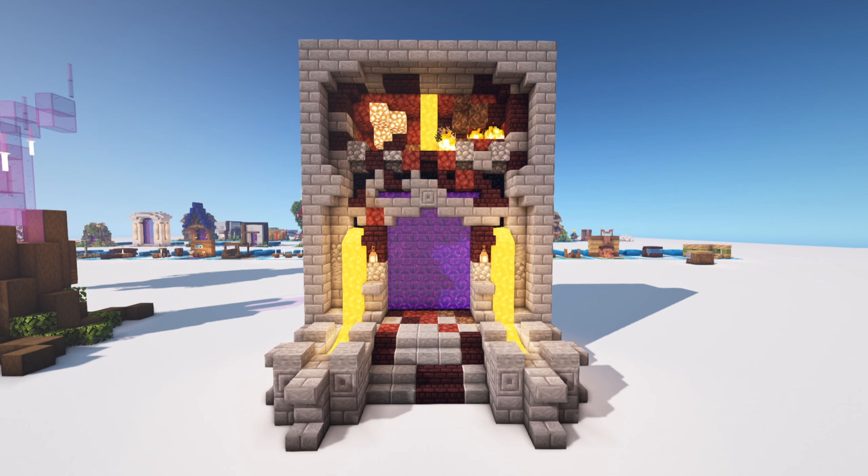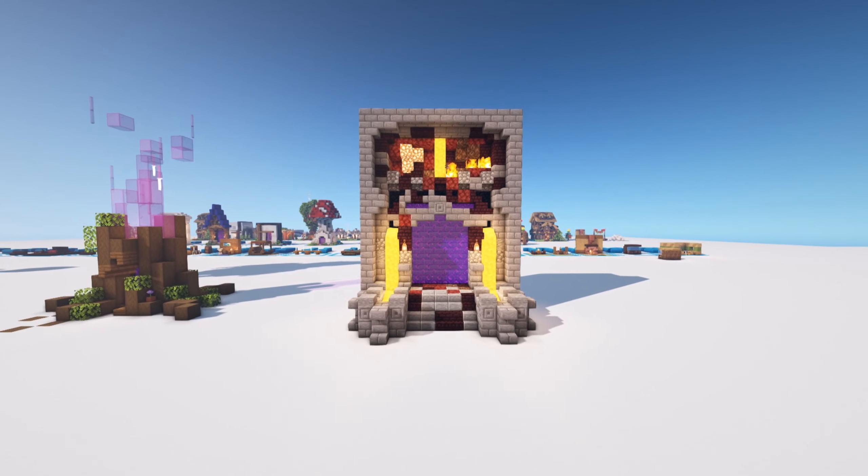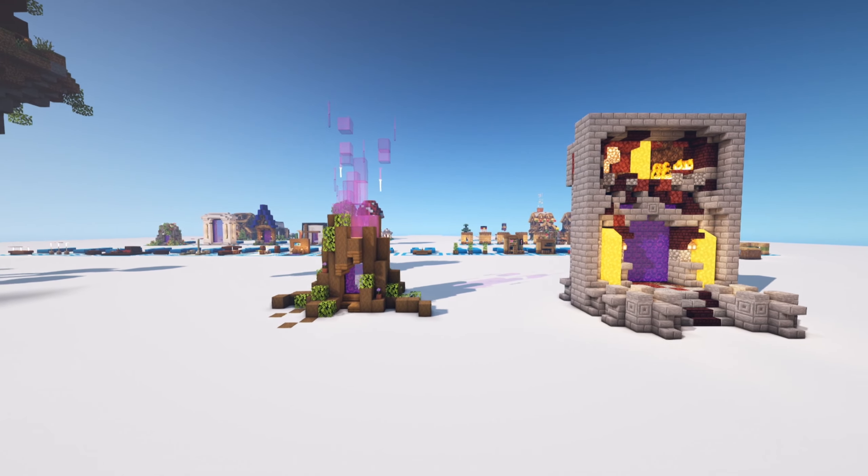I love this design because there's just so much to it — you have lava flowing down, the big nether portal, and the scene at the top. You can dress it up further; it's designed to fit inside a bigger build or into the side of a mountain. All these designs are super awesome and came together each in their own little element.